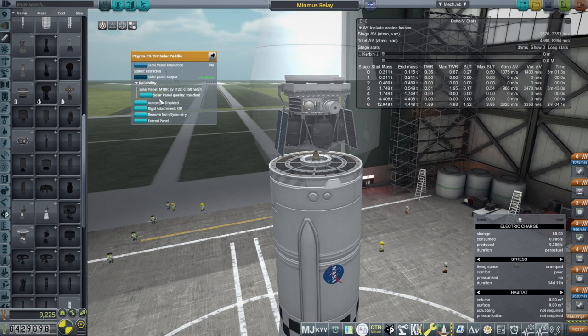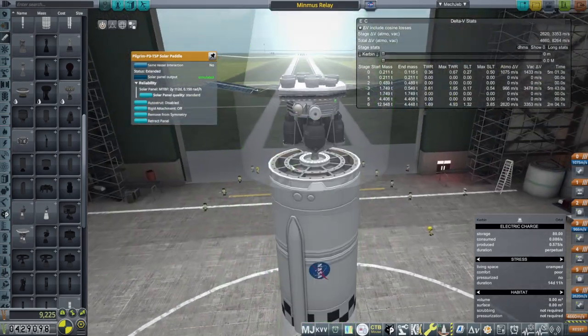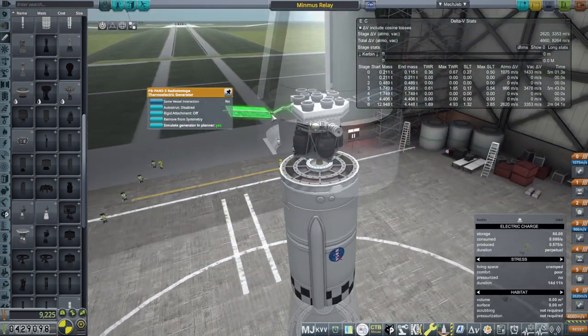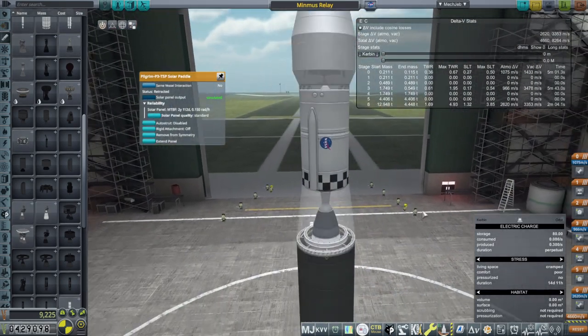I unlocked these solar paddles because they can orient themselves to sunlight, so I decided that was good. But just in case, we also have two RTGs. I don't want this to run out of power or give me any messages about power. We've spared no expense, as it is said.